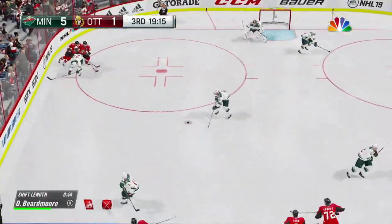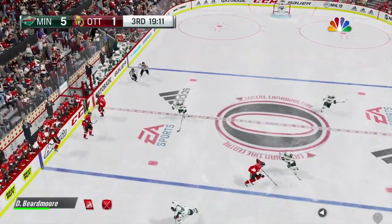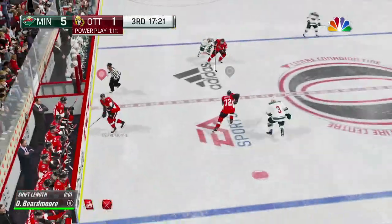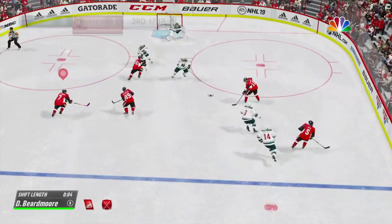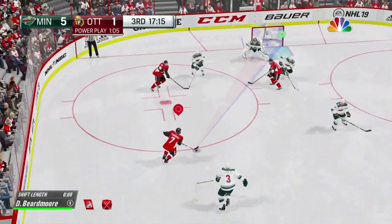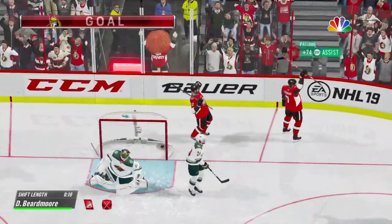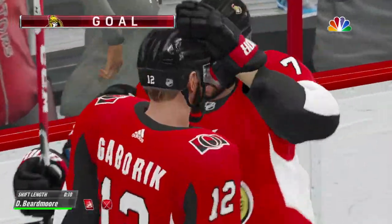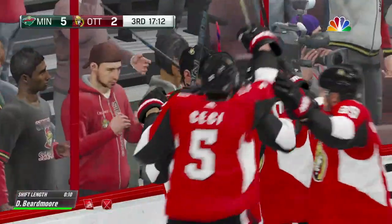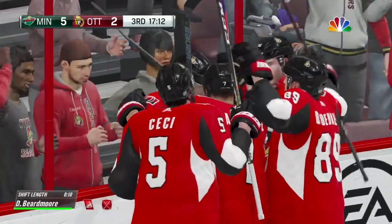Loose puck due to the play by Wilson. Skates it into the zone. Pitching this one to Gabbert. Such a good stick — that could have been held by a Canadian of the '70s. He scores! And that's his first of the season. This player's been working extremely hard, and that work has finally paid off as he gets goal number one on the season.